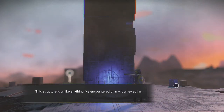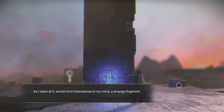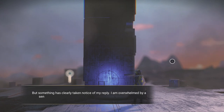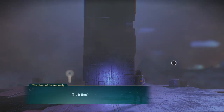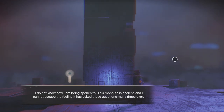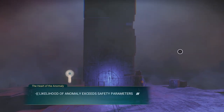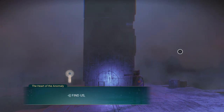Corvax monolith — heart of the anomaly. This structure is unlike anything I've encountered on my journey so far. Words form themselves in my mind: 'Is it traveler? Is it friend?' Something has clearly taken notice of my reply — I'm overwhelmed by a sense that something has awoken, that someone is watching me. 'Is it first? Is it last?' — I'll say it's last. 'Have they seen the crimson eye? Has the crimson eye seen them?' — both. Likelihood of anomaly exceeds safety parameters — breach detected. 'Find us, traveler.'